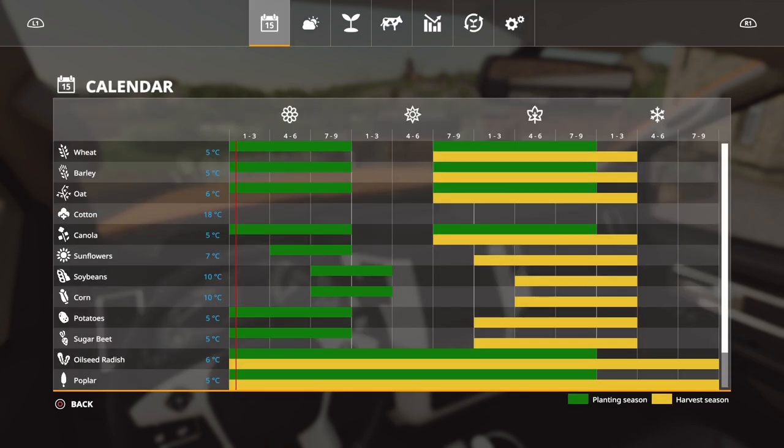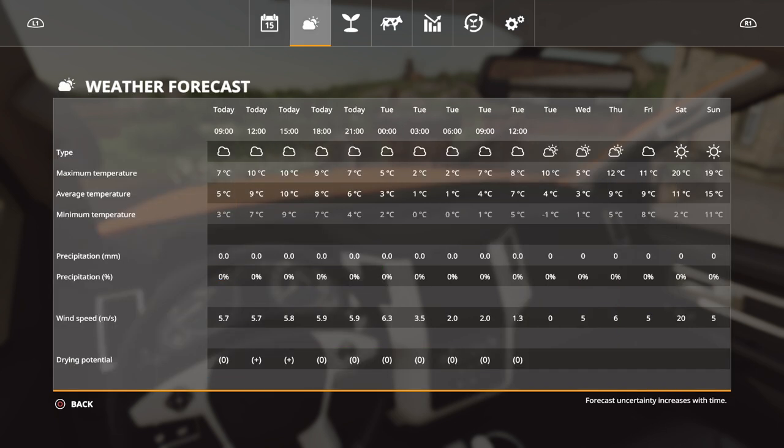Scrolling over to the weather forecast — those who used Seasons in FS17 will see this has changed a hell of a lot. For each day we now have a complete breakdown of what weather is going to happen. At the top we have today's forecast showing maximum temperature, average temperature and minimum temperature. The minimum temperature is the one to watch because you don't want to be planting crops when it's too cold. We also have precipitation in millimetres, the chance of precipitation, and wind speed.